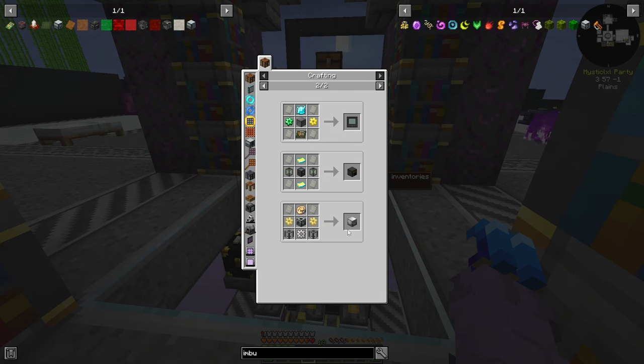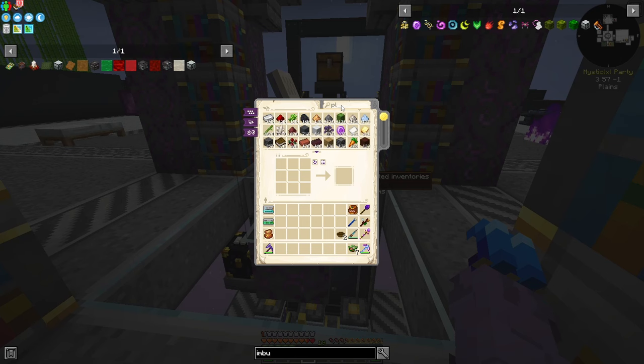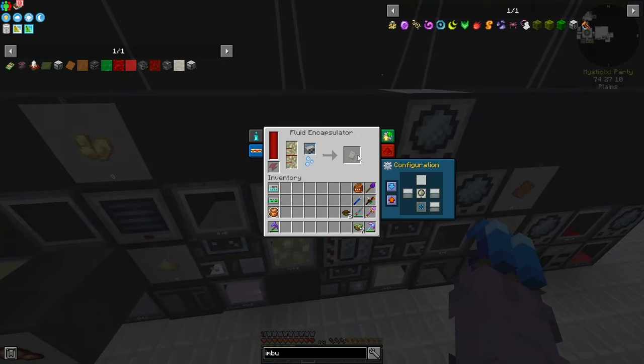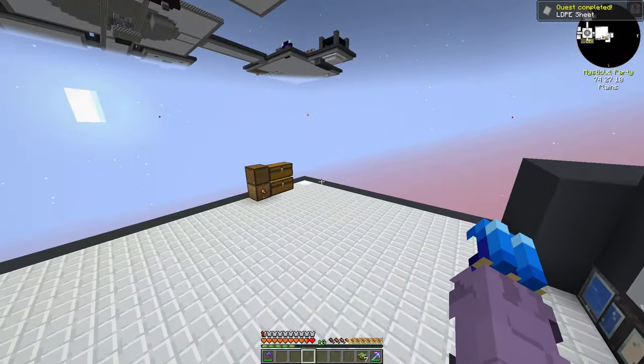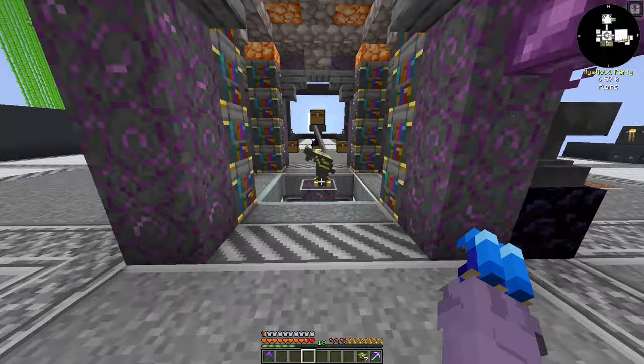I should have enough plastic to make at least two — I have five plastic. We'll make two for now so we can go ahead and make the dissolution chamber. Just down in our polyethylene, we're making ourselves LDPE sheets, and we'll take these back up top. We should be able to go ahead and make a dissolution chamber.